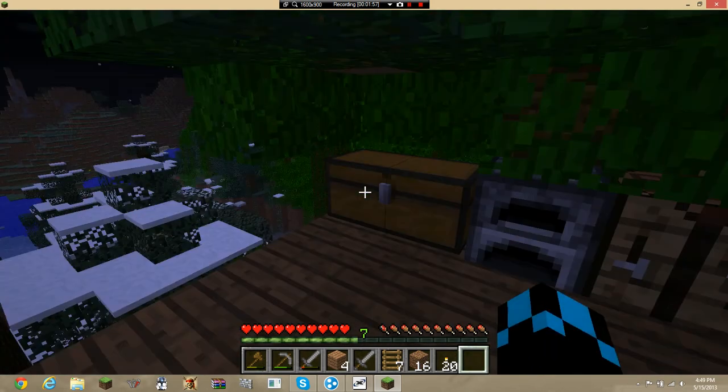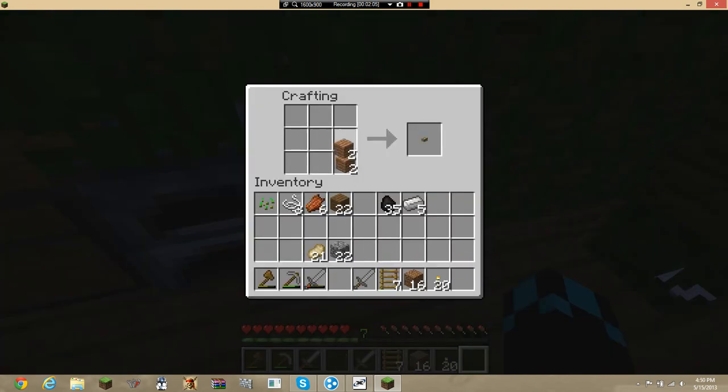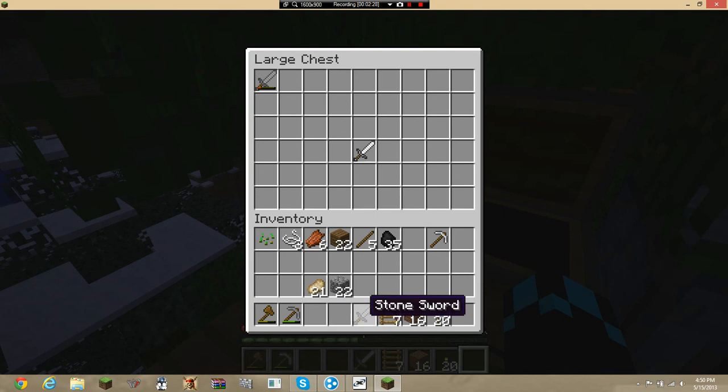Double chest. Let's make a pickaxe and a sword. Perfect. I need one stick for a sword. Okay, so we'll keep our iron sword in here until our two stone swords break — or we'll keep both stone swords in our inventory.